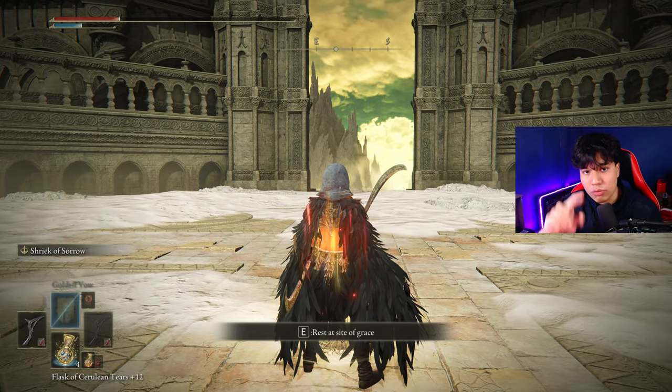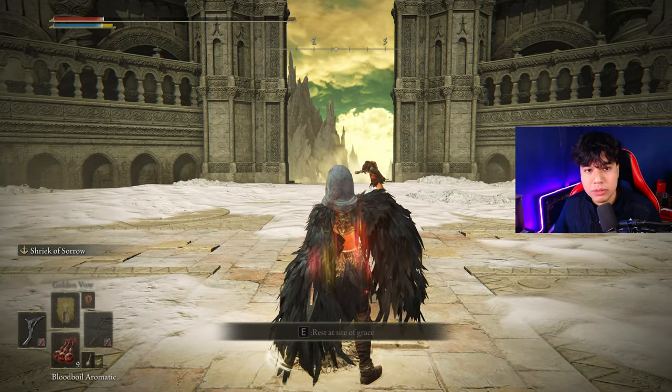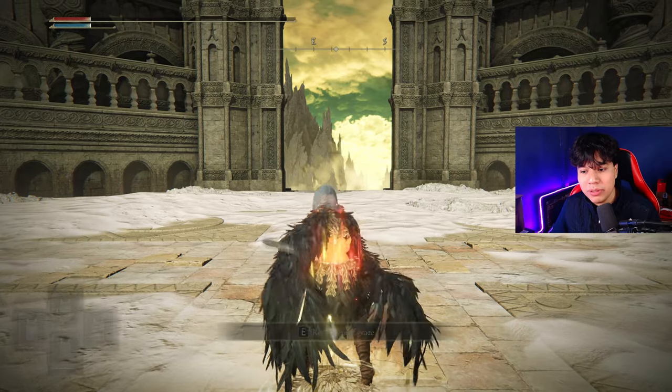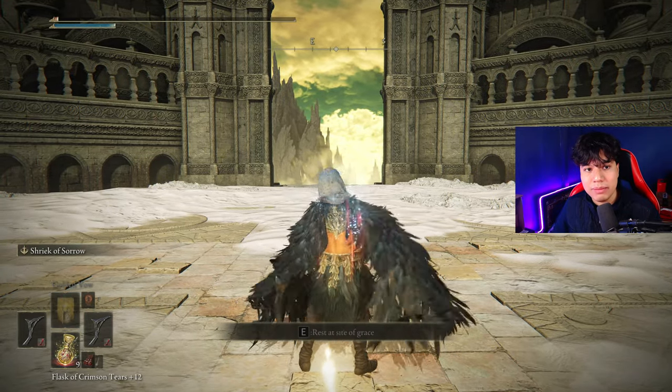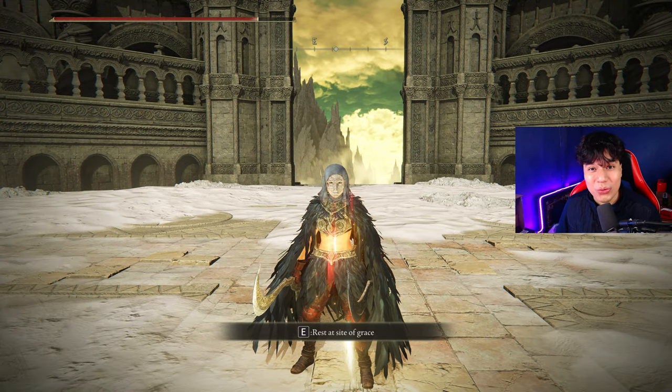Now we are going to use our Flask of FP, then we are going to use Blood Boil Aromatic or Flame Grant me Strength, whatever you want to use. Now we wait a little bit and we use Shriek of Sorrow on the left hand weapon. Now we use Shriek of Sorrow again and we heal immediately to not die because of the HP drain effect of the Bloodsucking Cracked Tear. And with that you should be ready to go!